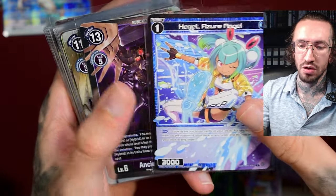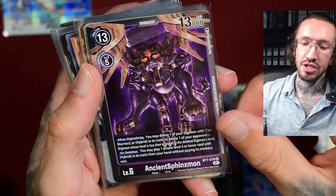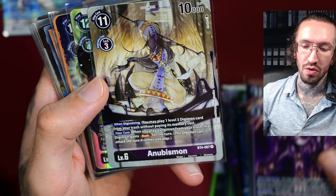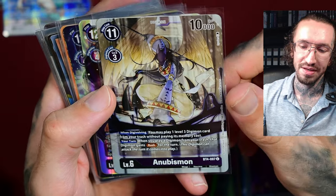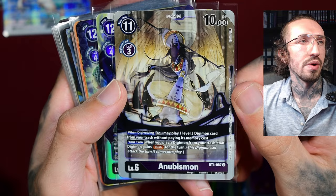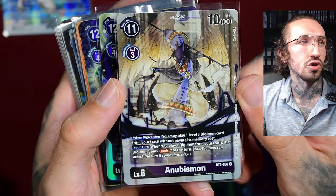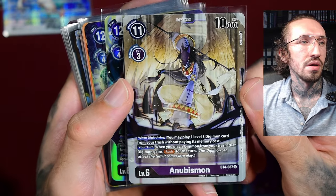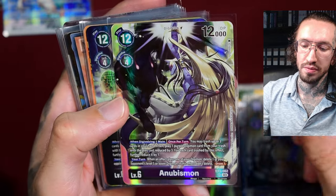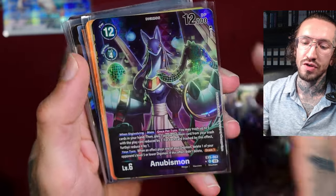A regular version of Hecate. Ancient Thingsmon from the Digimon TCG. And there's also Anubismon. Anubis feels like the most used character in pop culture and TCGs. And another version of Anubismon, and another version of Anubismon.